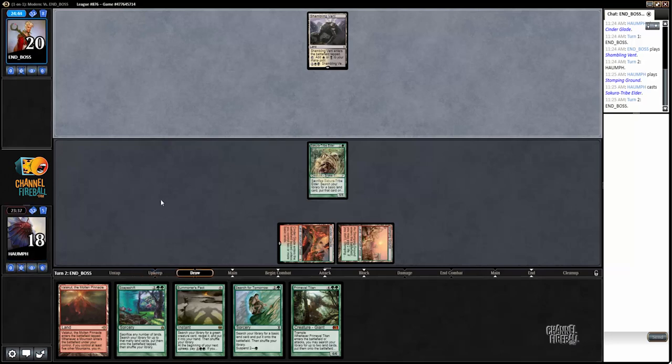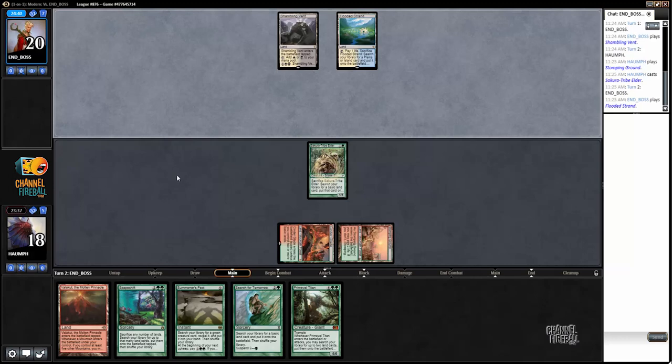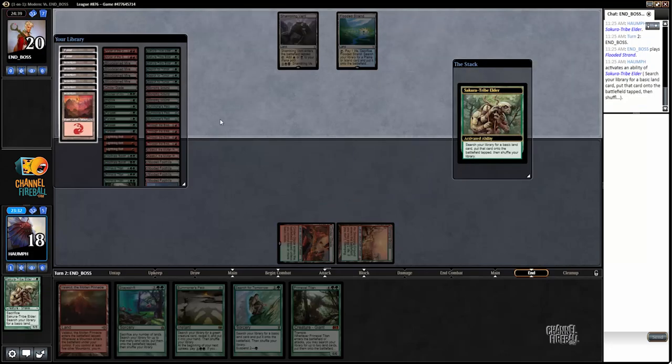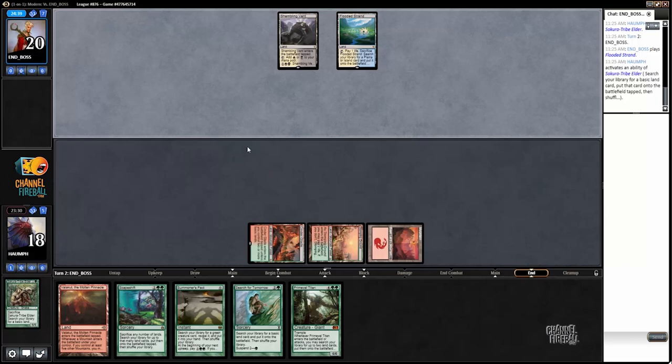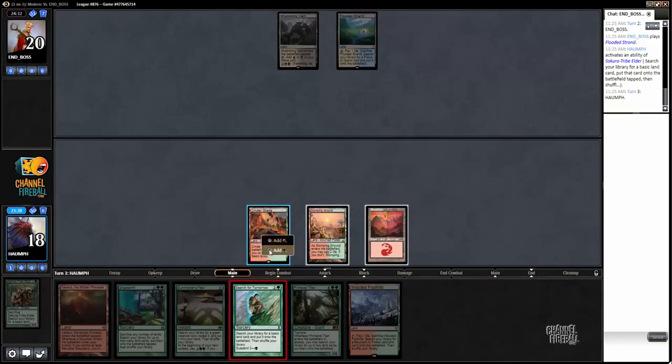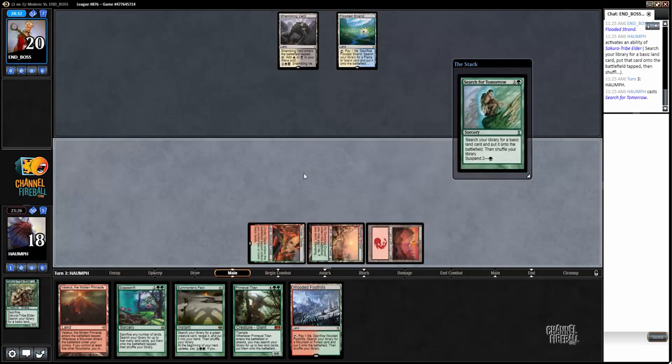We play Tribuilder, get a mountain, cast Search for Tomorrow. Opponent has a Flooded Strand - some kind of control deck. Yeah, I'm not exactly sure, but my opponent is playing Esper Control.